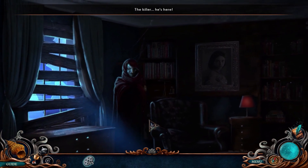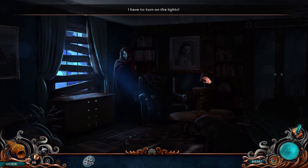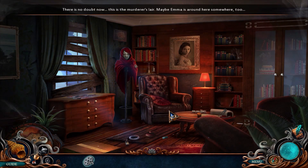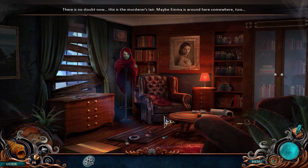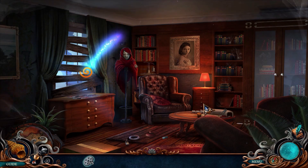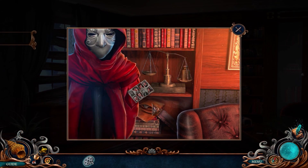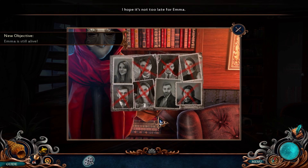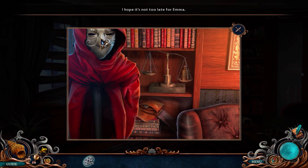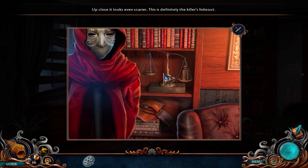The killer — he's here! I have to turn on the lights. There's no doubt now, this is the murderer's lair. Maybe Emma is still around here somewhere too. Hopefully. I hope it's not too late for Emma. Up close, it looks even scarier. This is definitely the killer's hideout. The scales don't bounce.